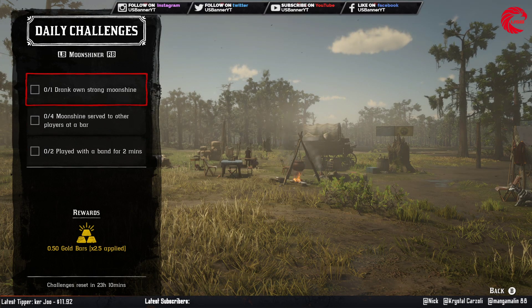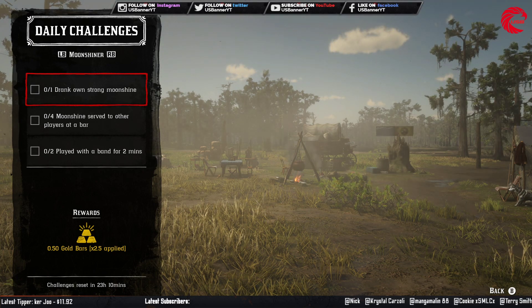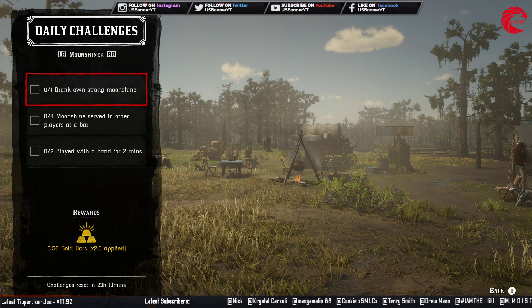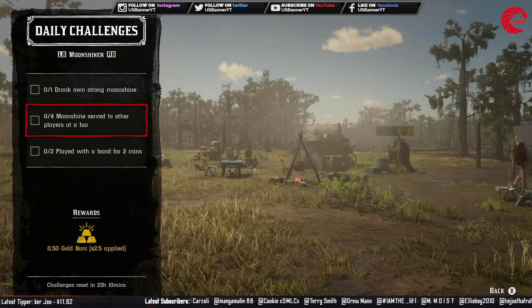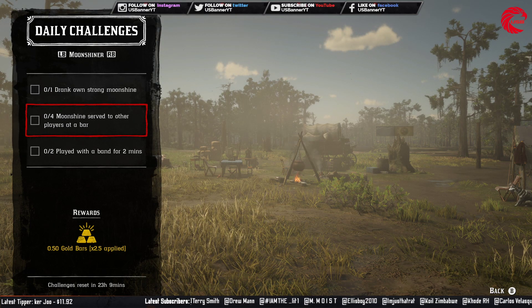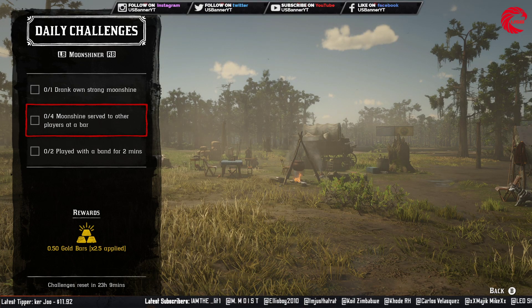For the moonshine role you have to drink strong moonshine, which is 2-star or 3-star moonshine. After that you have to serve moonshine to 4 other players at a bar. Go to your bar, or if you don't have one, go to a friend's bar and serve moonshine to other players 4 times.